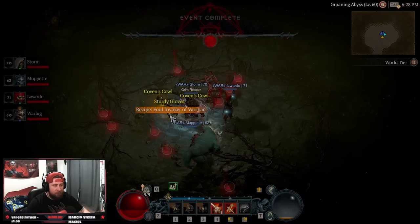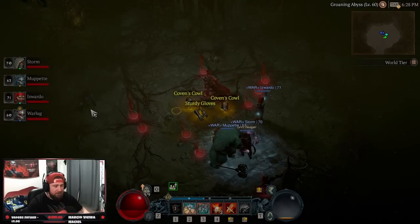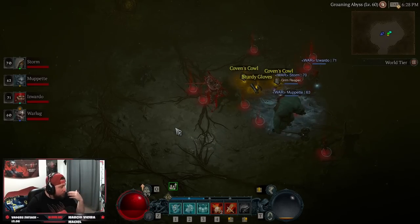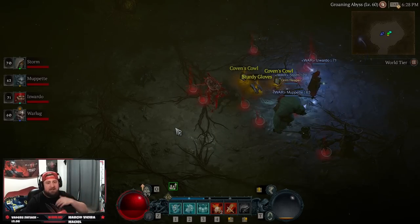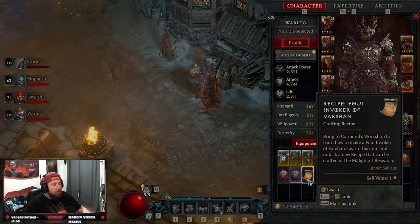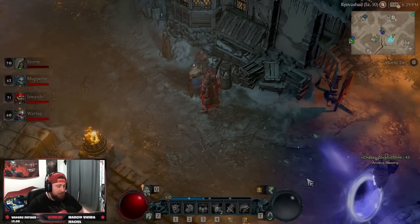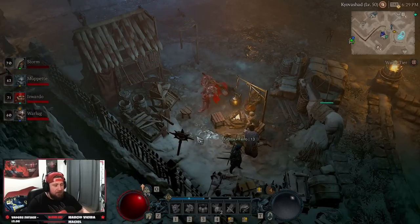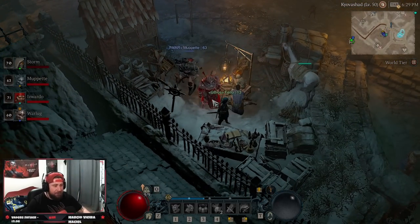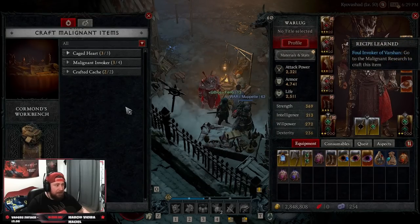We get a caged heart, and more importantly, we get the recipe for the foul invoker of Varshan. So now we can craft the next one to use in world tier three, and then we'll get the recipe for the next one going into world tier four. We have the recipe: 'foul invoker of Varshan — bring to Coromon's workshop to learn how to make it.' We learn this item and it gives us the recipe. We're going to come over to the workbench and right-click it, and now we've learned the recipe: foul invoker of Varshan.